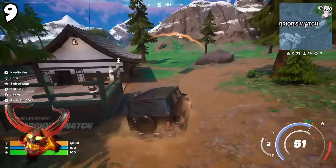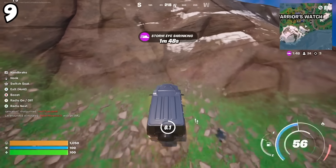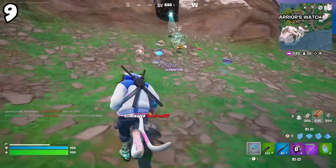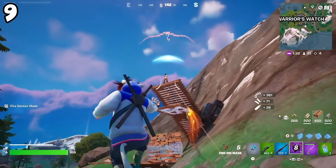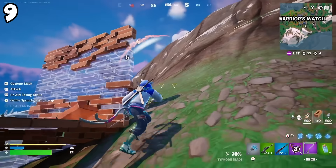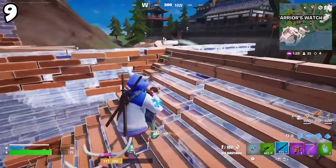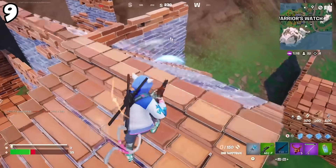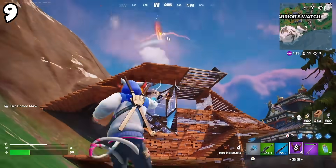At my number 9 spot is going to be the Fire Oni Mask. I'm honestly kind of hesitant about where I put this, because the Fire Oni Mask actually lets you shoot fire that is essentially a homing missile — it follows the opponent, it's actually insane. I just think the projectile travels pretty slow; it's this bright orange ball of fire, you can see it coming at you, and in build mode I don't see the Fire Oni Mask really being that useful. Not many people are taking the Fire Oni Mask — everybody is taking the Void Oni Mask. I can see some really cool clips coming out of this weapon though.